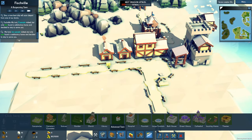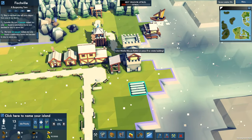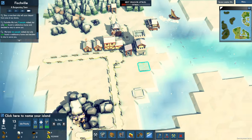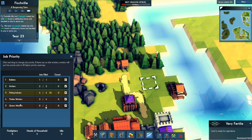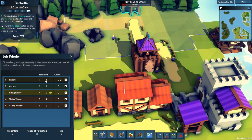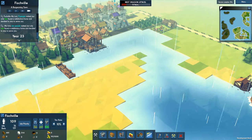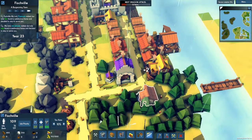One person moved in — that's sad. We're running low on food now — that's not good at all. Timber workers — we need as many timber workers as we can. We also do not need archers here anymore. Over here we can keep archers, because it's just two people, and this is 109 people living here.